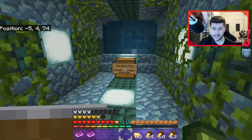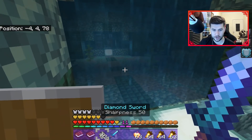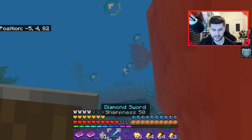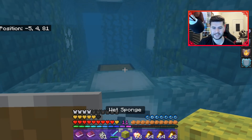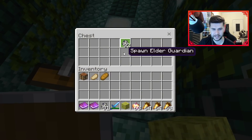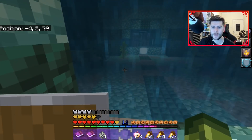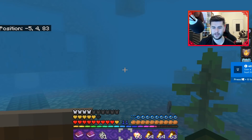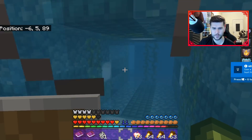This one is the deep end - defeat an elder guardian. Again, you've got sharpness 50, so it's a case of two-hitting them. Quite an inconvenience having mining fatigue happen. If there's anything that this thing needs, probably milk needs to be introduced. Because now we have the mining fatigue. But the achievements are just popping up.